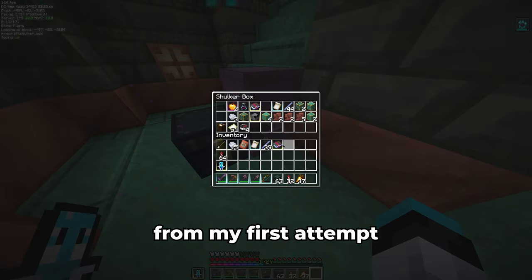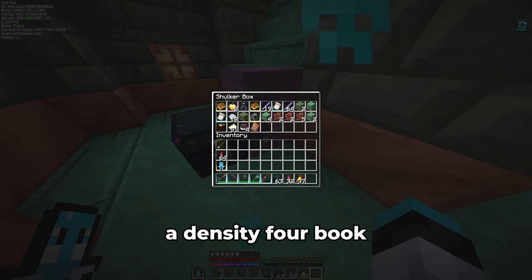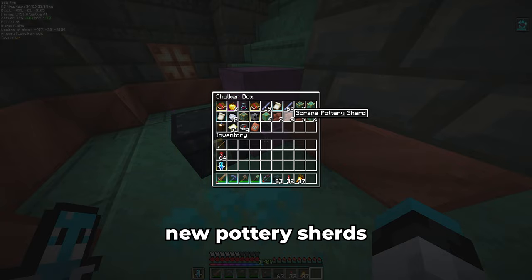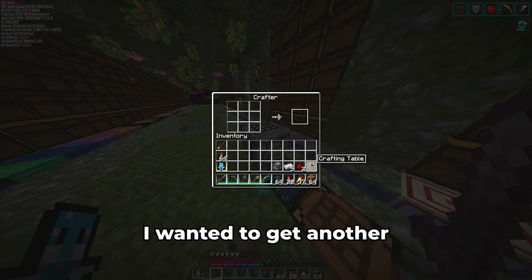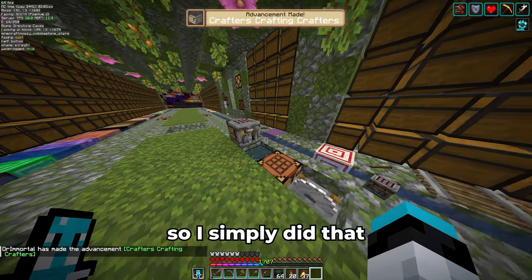Here's all the loot I gathered from my first attempt at a trial chamber: I got breeze rods and wind charges, the bold armor trim, a density four book, two god apples, and also some new pottery sherds. After returning home, I wanted to get another easy advancement — it requires me to craft a crafter using a crafter, so I simply did that.